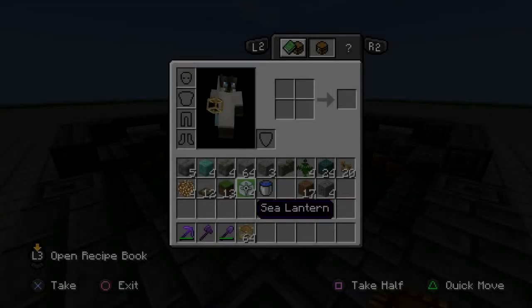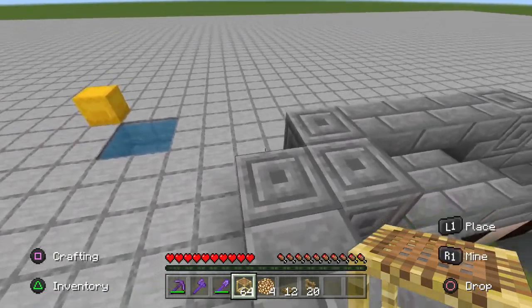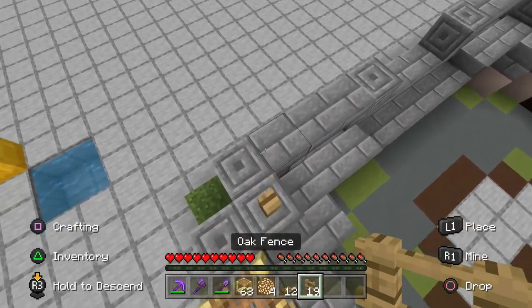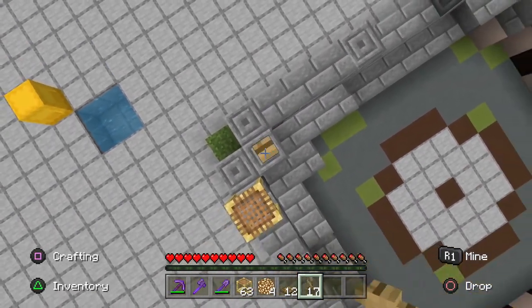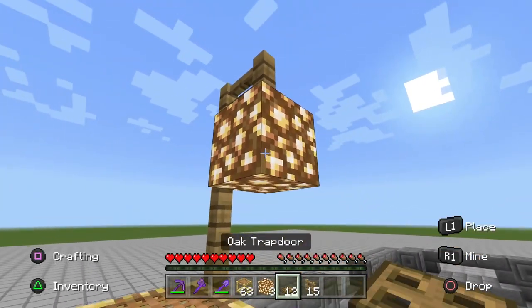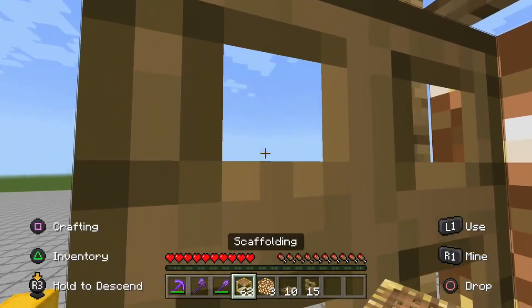Now we're going to get our glowstone and oak fences and start building the corner lights. Starting on top of the corner chiseled stone bricks, build upwards using four oak fences, then crouch and place one oak fence hanging over the edge. Jumping down, add one glowstone and place three trapdoors on each of the sides of the glowstone block except from the bottom. We're going to do this on all four corners as well.